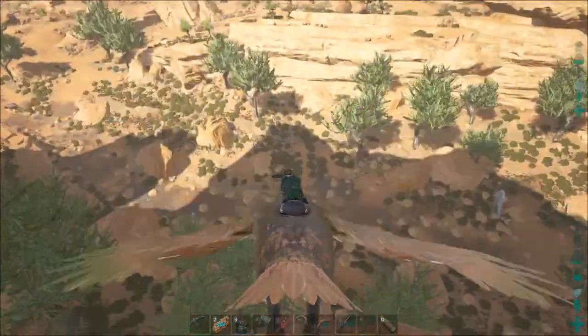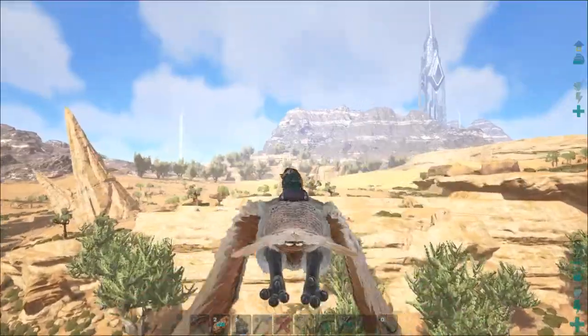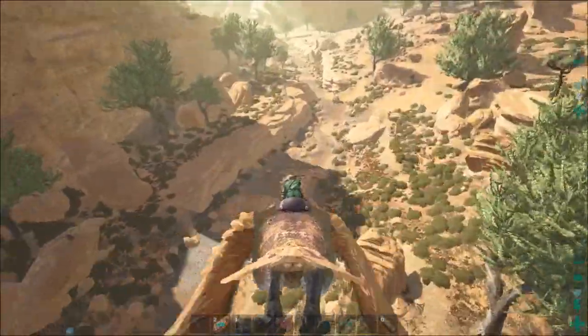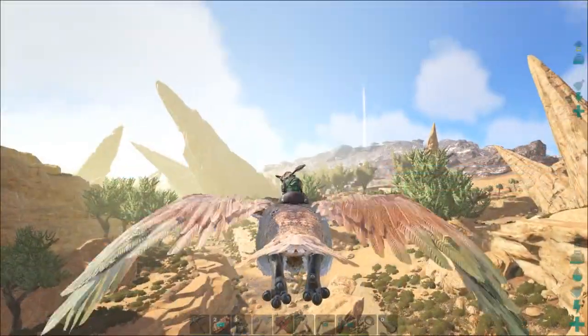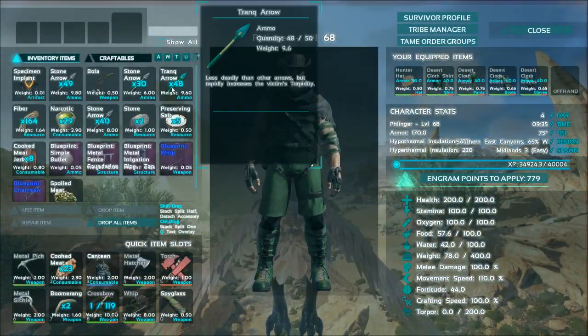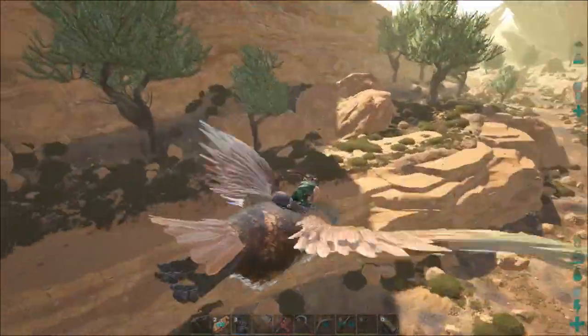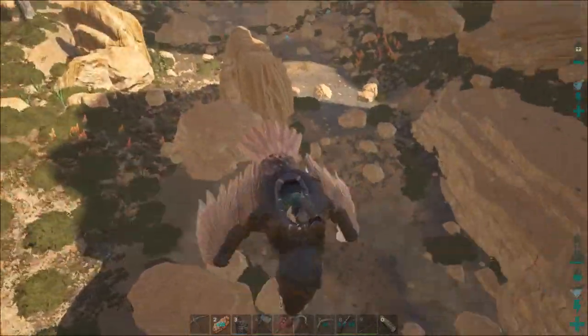I think we're going to go take a look at this wall situation over here. But I think before we get started on that, I'm going to go out and see how many Trank Arrows we have. We have 48 of them. So you know what — I think we have enough to go out and tame a Sandy Beaver.